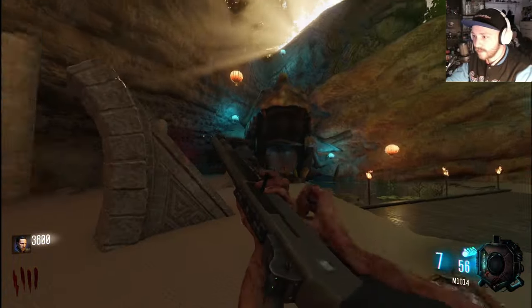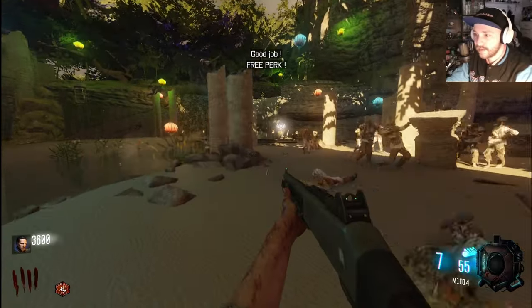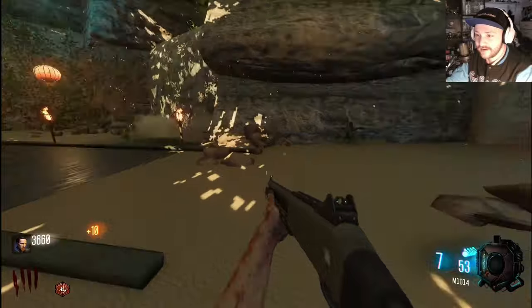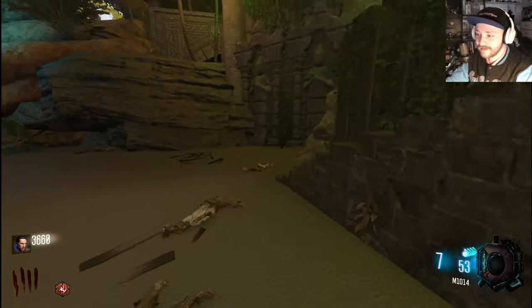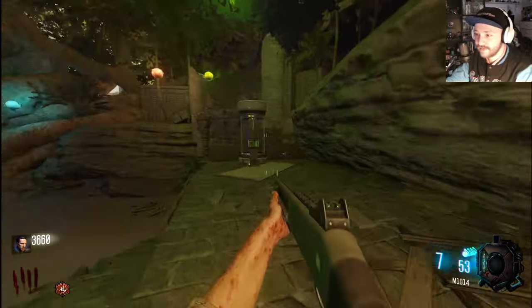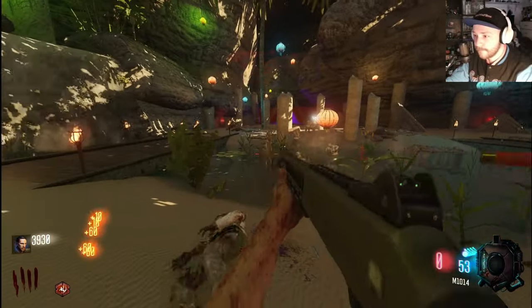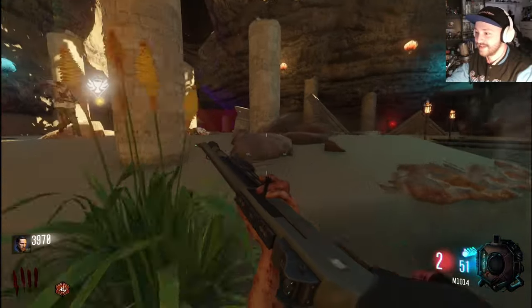Shot it — okay here we go. There's the other teddy bear. Free perk — great job. What perk is that? That's a BO4 perk right there — Blood Knife with the wolf or something. Okay so that's how we get free perks.